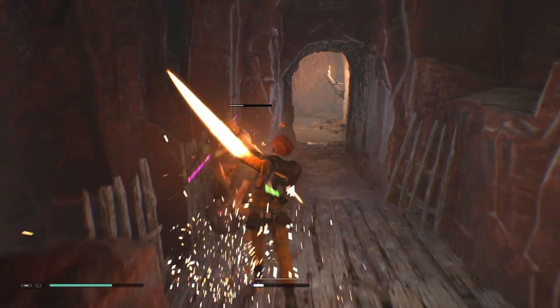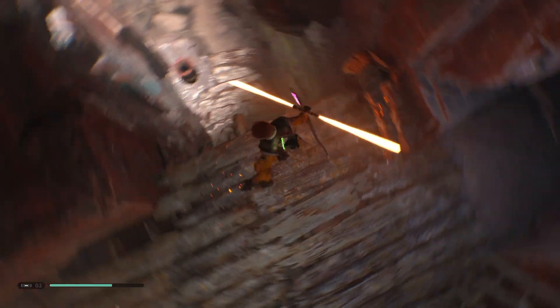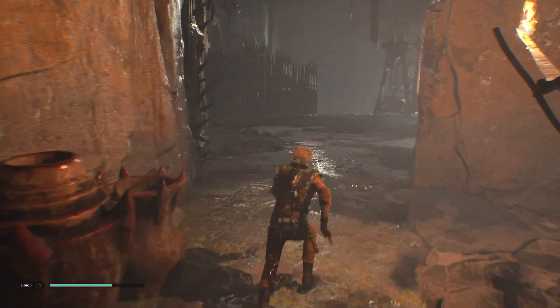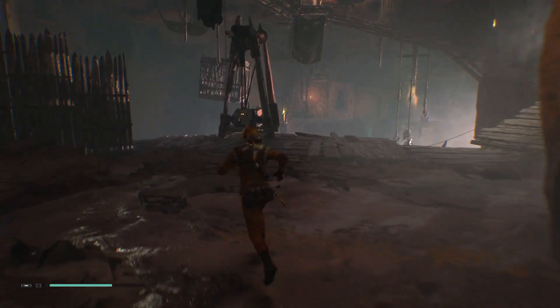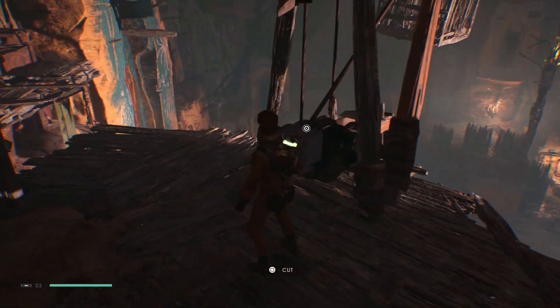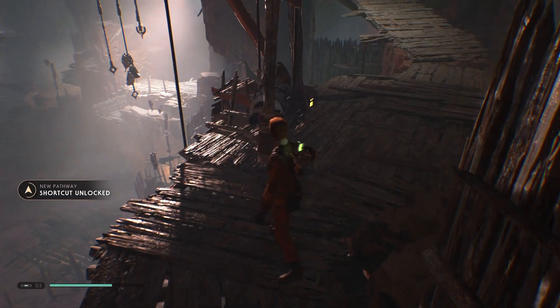Let's continue on over here. Dathomir actually looks really cool from over here. I guess we go over here and up. I will win — that was actually really easy. I think we were just there, so I guess we go over here. I'm pretty sure this is going to be a shortcut.